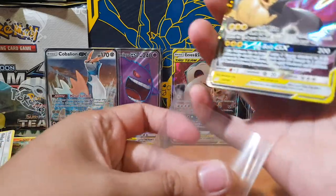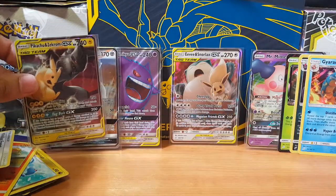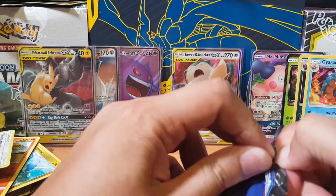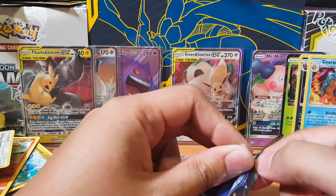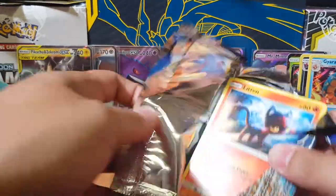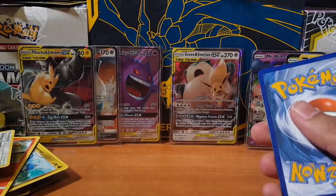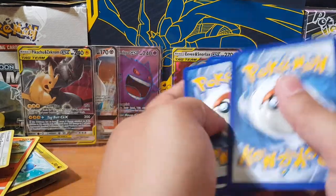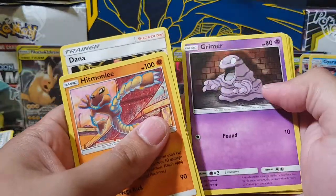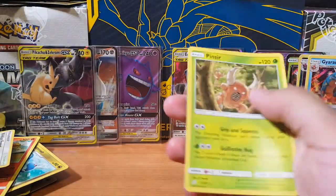I will show you guys my awesome collection sometime when I make it a bit bigger. It is quite small compared to other collections that I've seen. I'm going to have to go to the shops. Oh no — we didn't pull it. So we pulled the full art, which is not too bad I guess. But I should have just bought that box, it seems. Last pack cards: Kabuto, Litten, Grimer, Exeggcute, Larvitar, Meowth, Squirtle, and Pinsir for the last card.